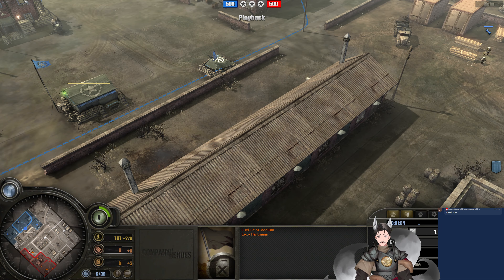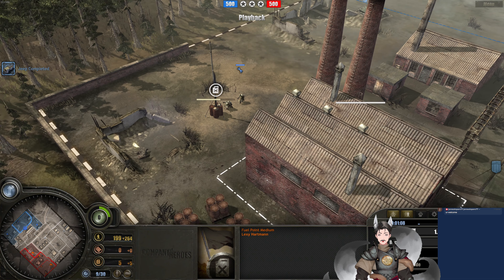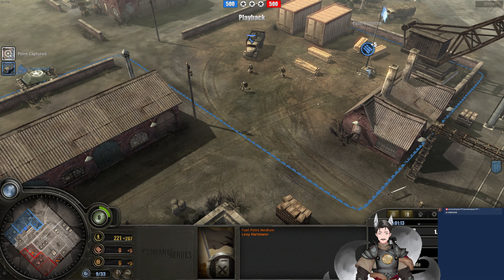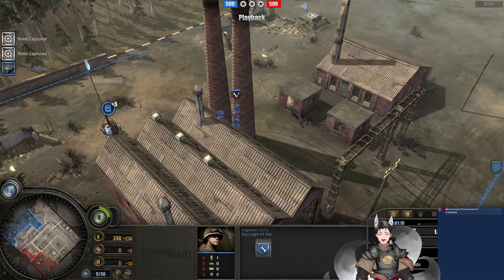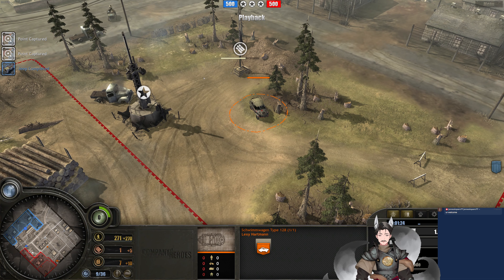Only time I've ever seen those being deployed on the field is usually those more meme-ish replays by — what was it, Kodachrome? — which tends to spam those out and somehow it works. Engineers capture the fuel point there. We do have the Schimmwagen supply on the field.